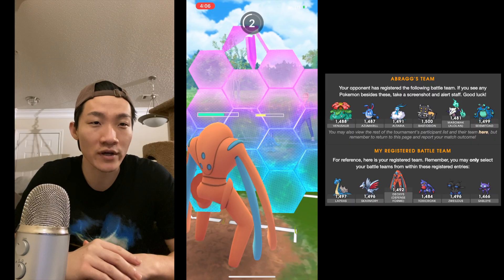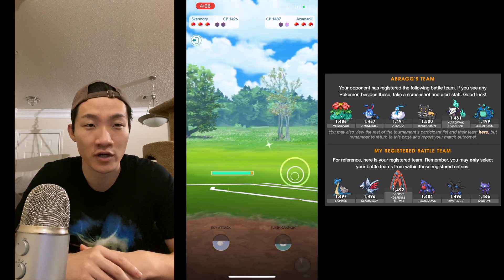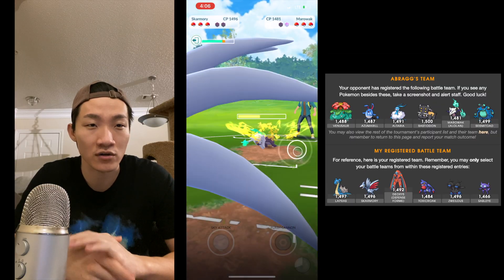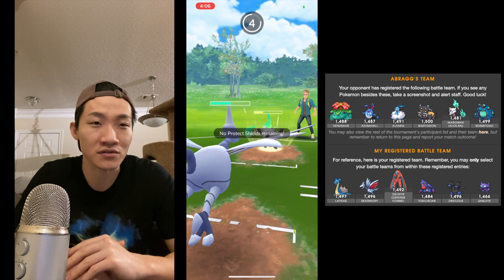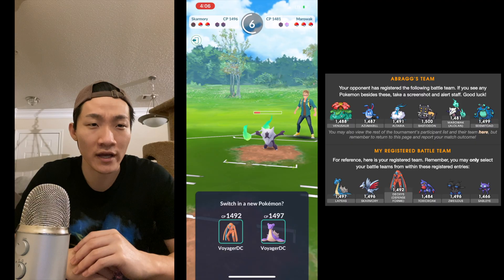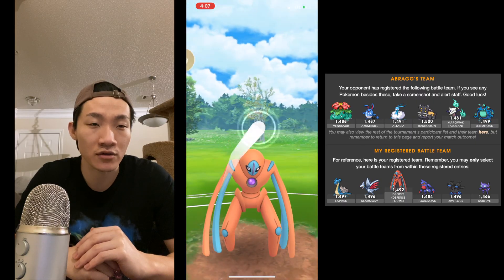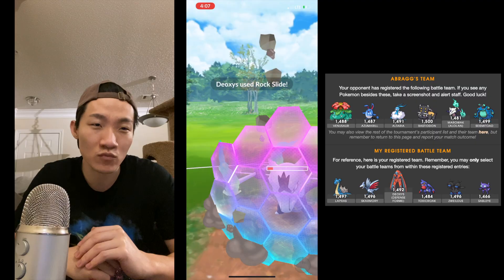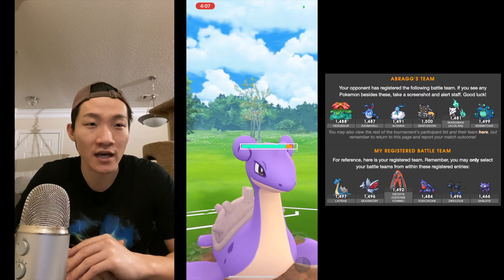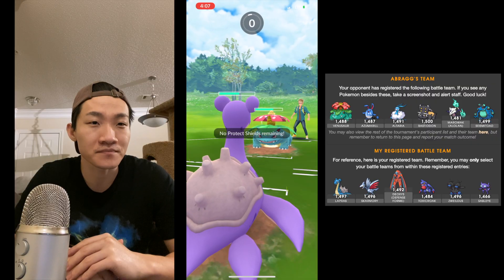That's why I go for a quick switch. After I shield, I expected a Hydro Pump, but he's actually running Play Rough and Ice Beam. It's not a great situation because I'm down a shield and I've lost switch advantage. He also has Alolan Marowak, which is going to do quite a bit of damage to both Skarmory and Deoxys Defense. I go in with Deoxys Defense — maybe I should have farmed it down with Lapras instead.